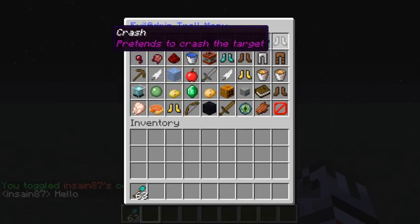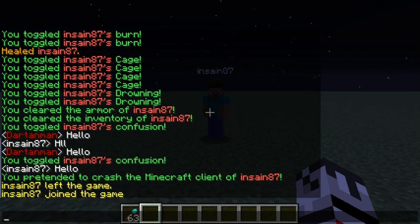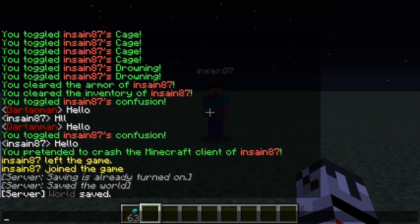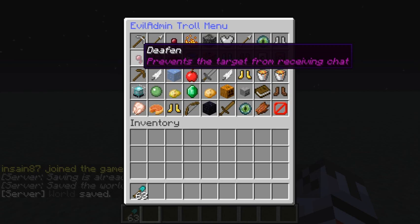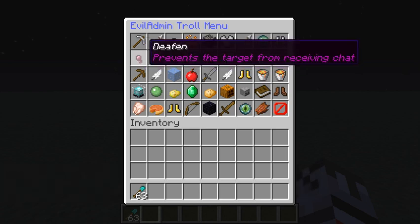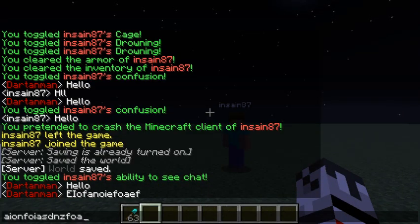'Crash' pretends to crash the client — it just kicks them with a Java error. It's nothing fancy, literally just kicking them from the server. It's fun — you can catch hackers and then mess with them like that. We can also 'deafen' them — I can chat and he actually won't see that.